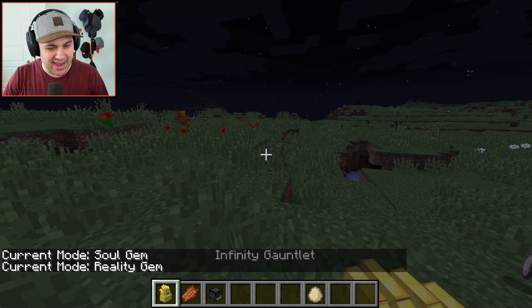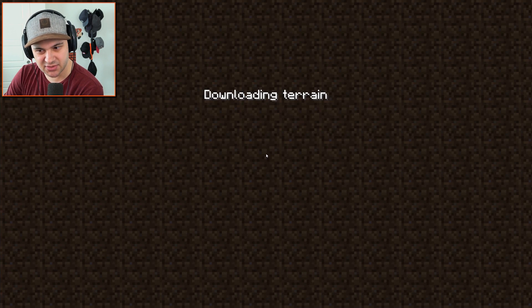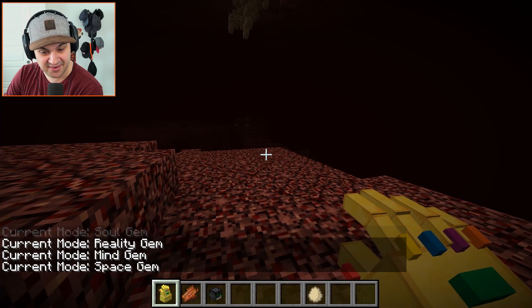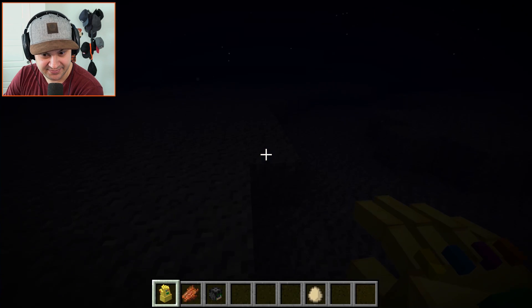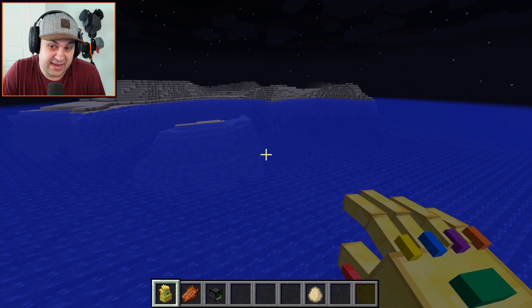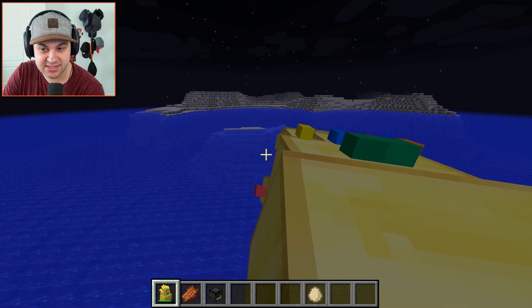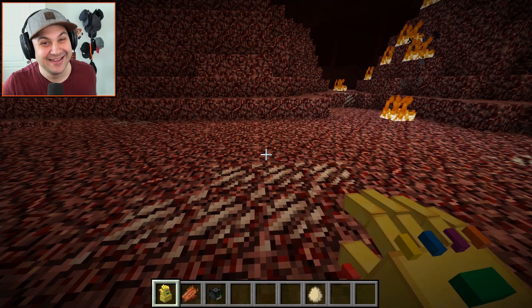I actually kind of want to see what happens if we continue to teleport through different dimensions. Is it in a specific order? It seems like it is — look, I'm in the Nether, and then it'll take me to the End, and then where will it take me — to the bottom of the ocean? I think I'm back to the normal dimension. Let's see if this takes us back to the Nether — it totally does! This is pretty cool, I'm digging it.